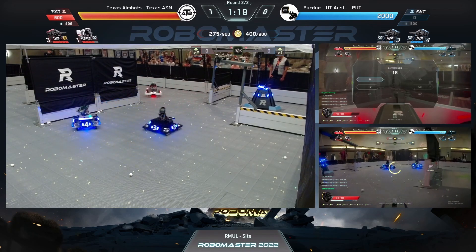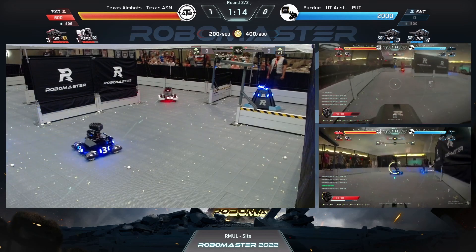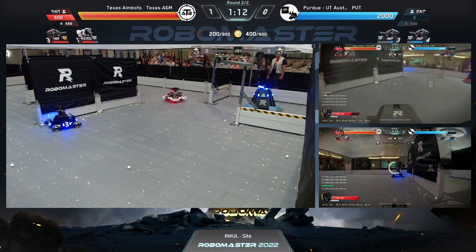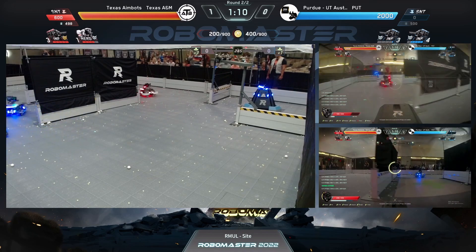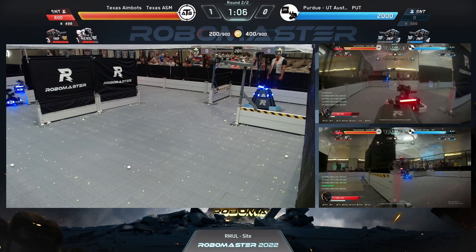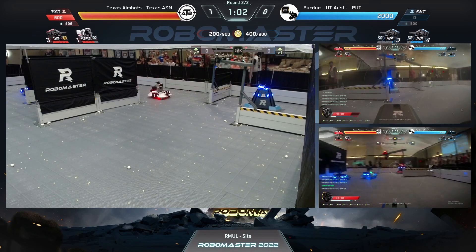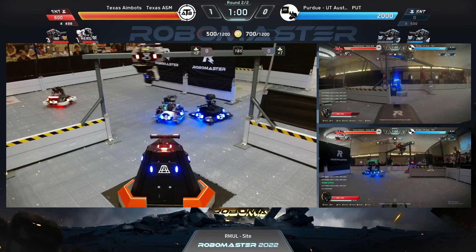Let's see what A&M can do to the base. Look at this view from the A&M standard — fighting both sentries. Great piloting: he's playing with the barrel heat, keeping it between half and three-quarters almost all the time. That's good burst firing. That's what those level three standards are able to do because they have so much more headroom with a much higher fire rate cap whenever you take that upgrade path.